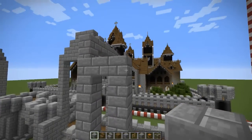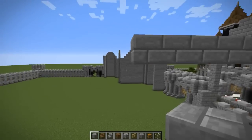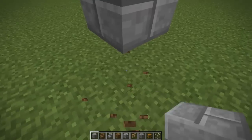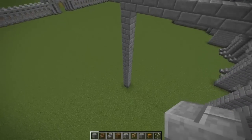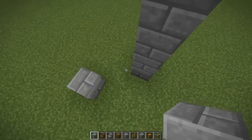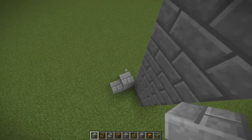Let's go ahead and do thirteen blocks wide — counting to thirteen. Should match with that. Yep, there we go. Thirteen blocks, let's bring this down to the ground. The other wall to this side doesn't intersect exactly right here. It's going to be right there. What we're going to have to do is put another column of stone brick to the end of this wall, and another column to the end of this wall.